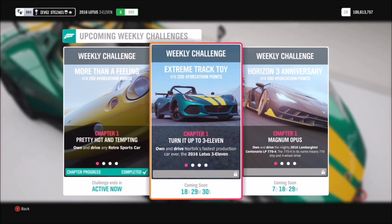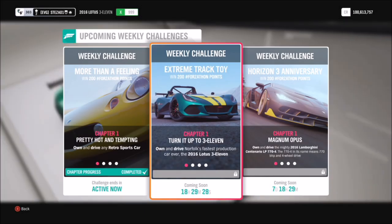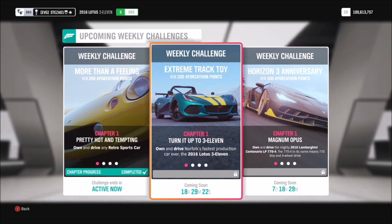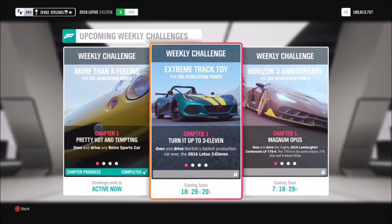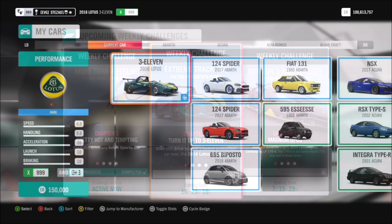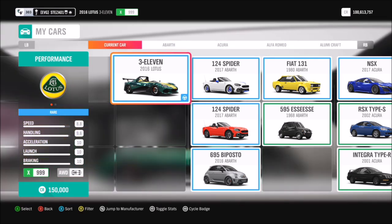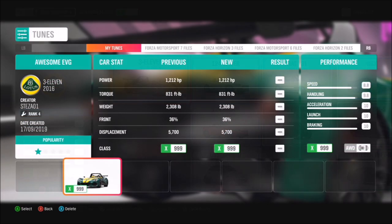Hello and welcome back to Everything Gaming. Today we're going to be doing another Forzathon guide. This week's Forzathon event revolves around using the Lotus 311, which some of you might have and some might not. Here it is in all its glory. It will set you back about 150,000 credits from the auto show.